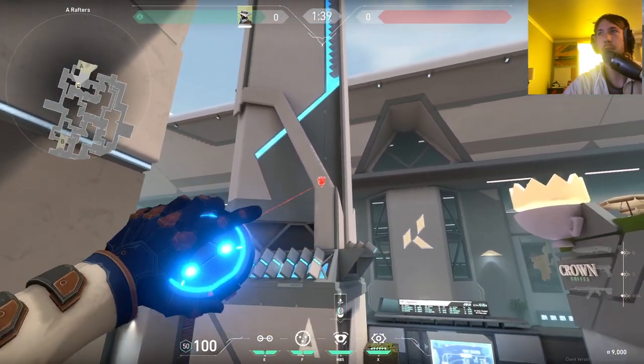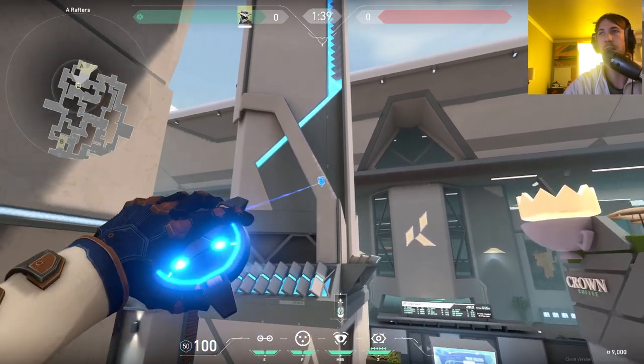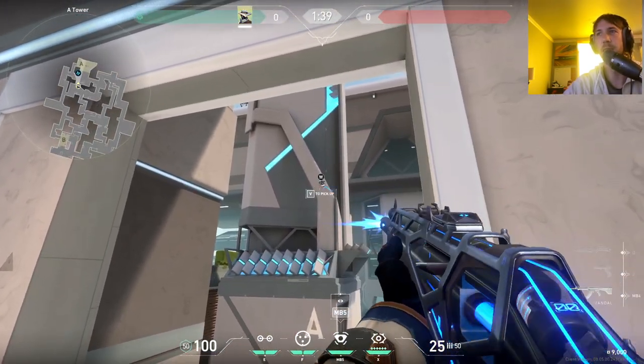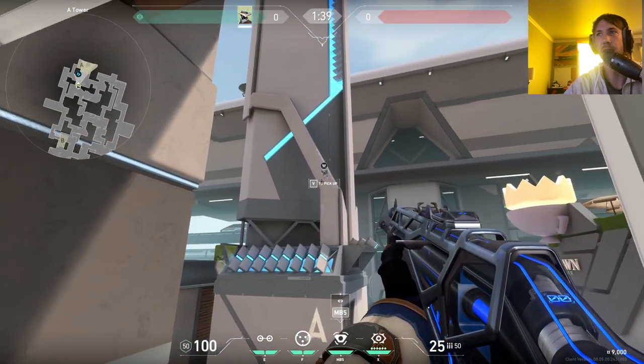And then the next one, we're going to get this at max height while still being throwable. And then at the peak of our jump, we're going to throw it. This is really good because the defenders have to actually look up here to break this cam, and it's a real pain. It makes your crosshair very not ready.